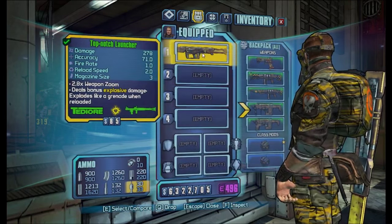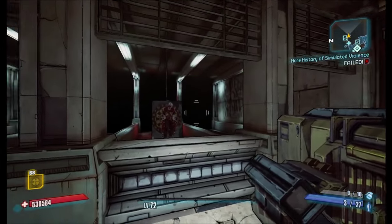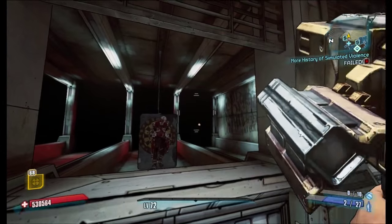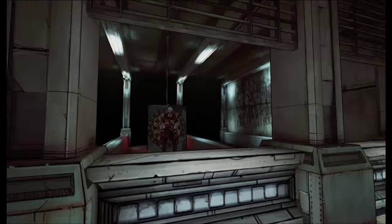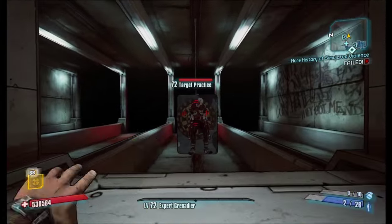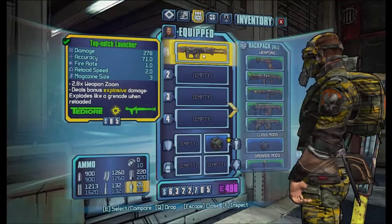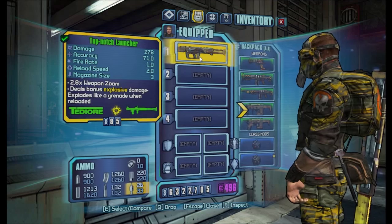The only exception for this are TDO rocket launchers. They still depend on whether you have more or less rockets left, but they actually don't deal grenade damage. As you can see here, I have two rockets left, and if I reload it, it's 556. And if I equip a Grenadier Comm, it will still be 556. Rocket launchers just depend on your magazine size.